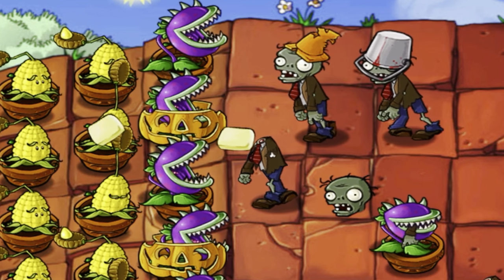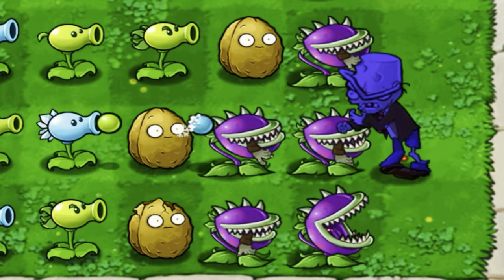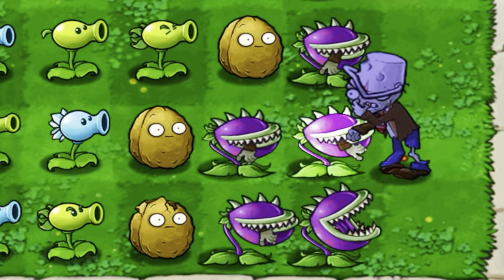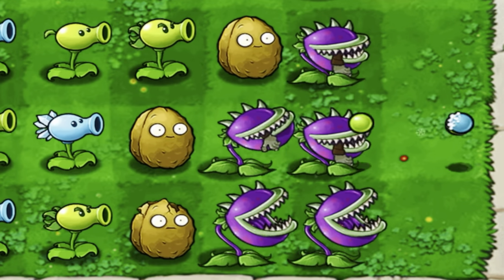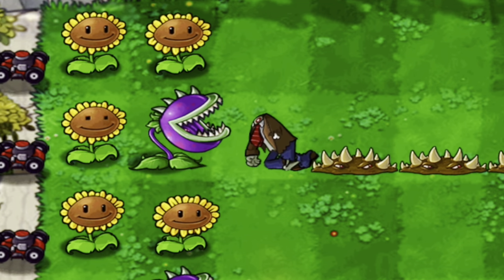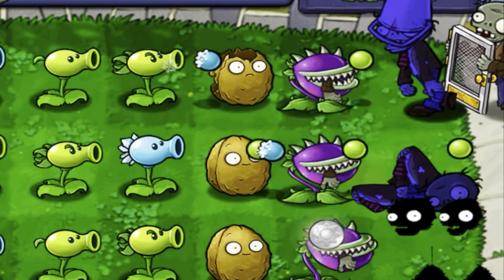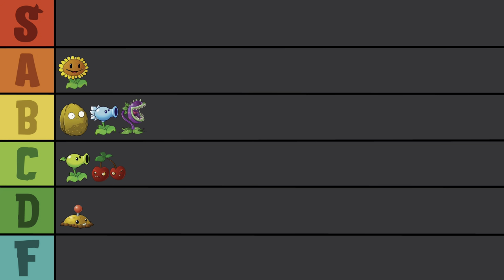You cannot tell me you don't like Chomper — just look at him, he chomps! But we all know how useless he can be in-game. I've seen a Venus Flytrap digest faster than this. I do bring him in now and again for adventure mode, simply to use as a single-use plant to insta-kill a zombie. But with a Squash, a Potato Mine, or the Cherry Bomb, you can essentially do the same thing. He stands out as one of the coolest looking plants in the game though, so B-tier at least.